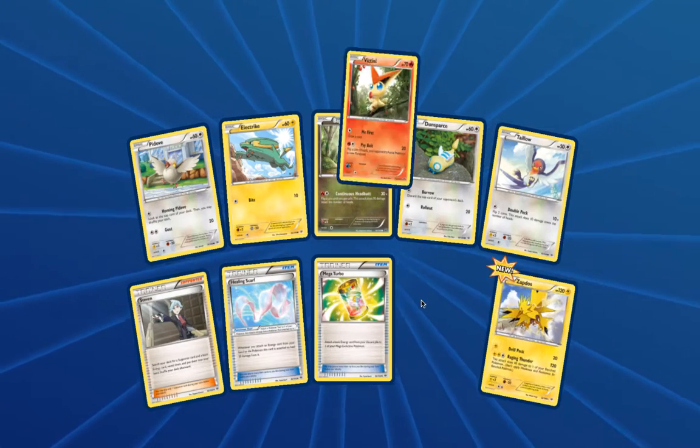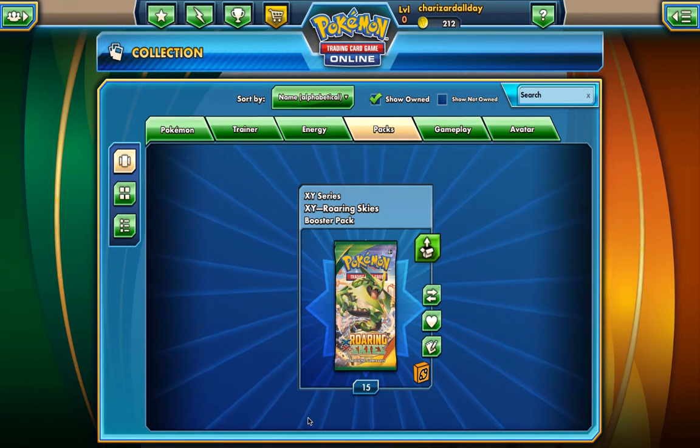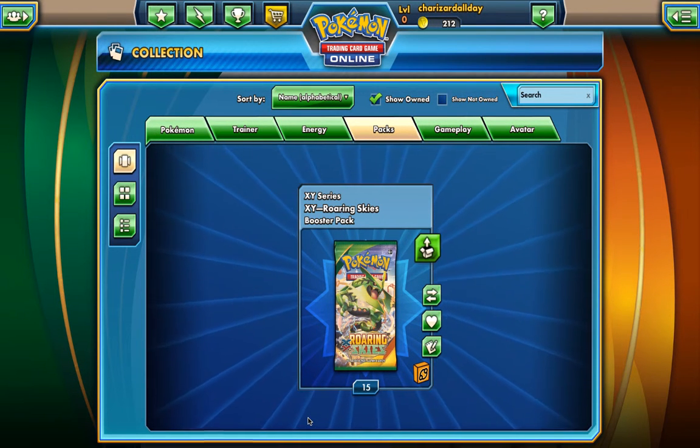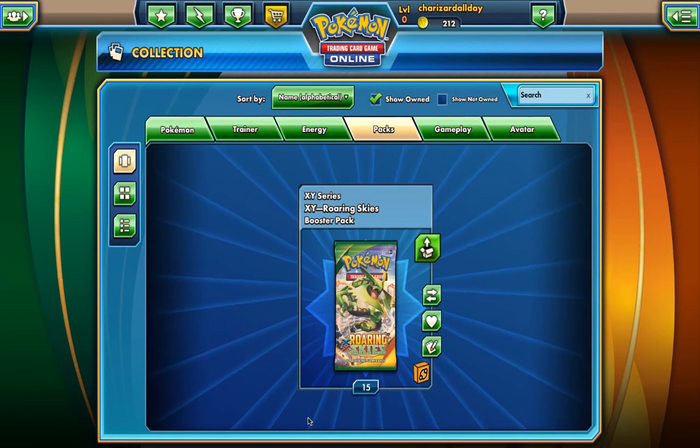We got two rares — a Zapdos and a Victini. That's definitely disappointing. I want to thank you guys for watching though. Definitely stay tuned for some trade videos for anyone who's looking to build decks, as I am. Thanks for watching and peace.